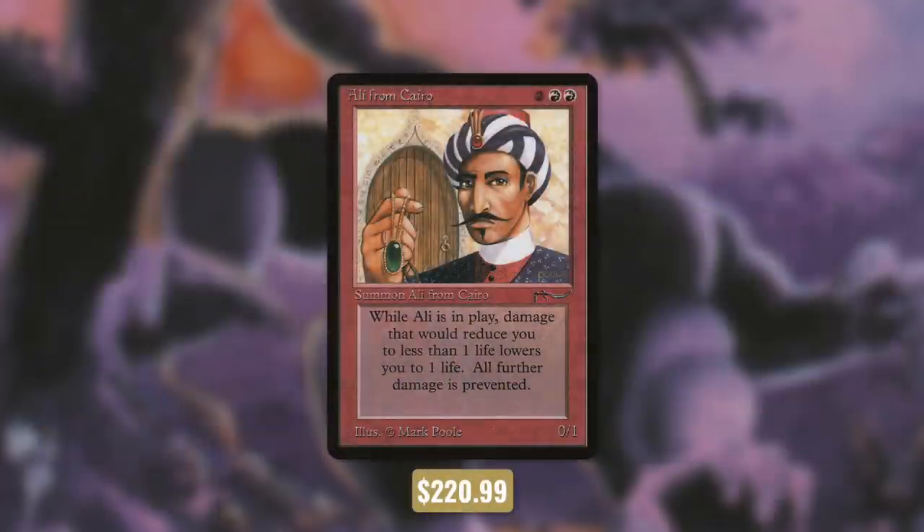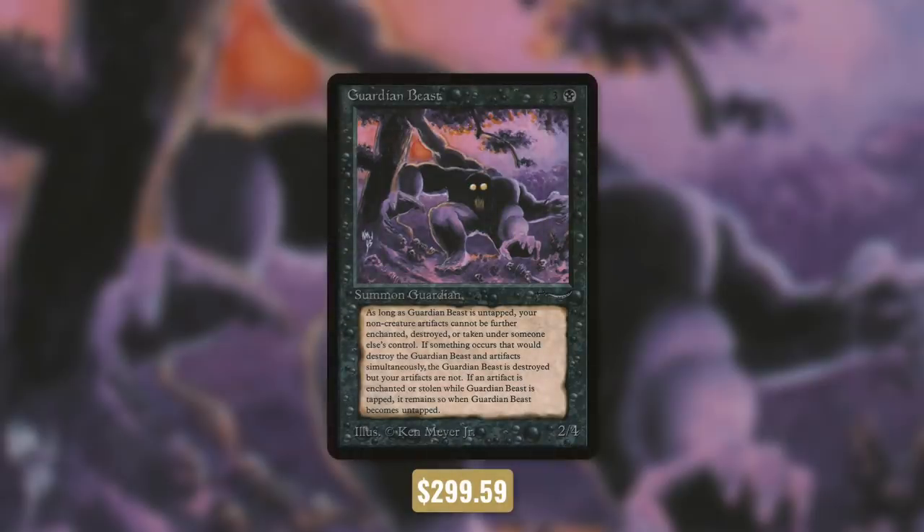If our opponents somehow do get our life total down, Ali can save us — damage that would reduce your life total to less than one reduces it to one instead. And finally there's Guardian Beast, which keeps our opponents' grubby hands off of our non-creature artifacts.